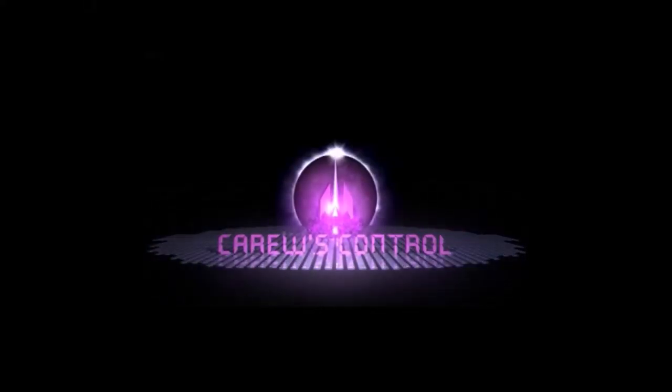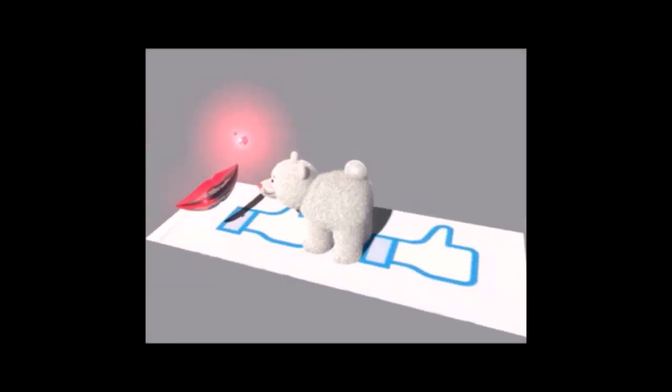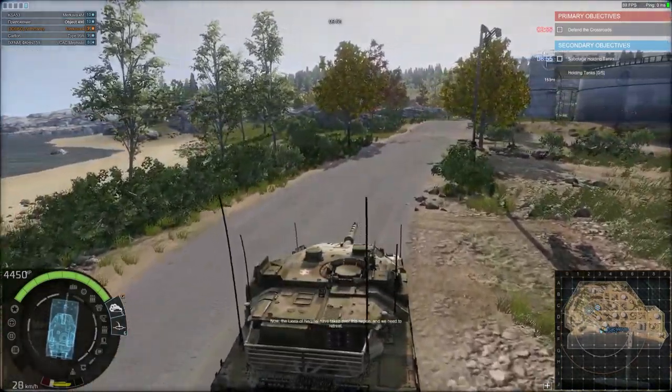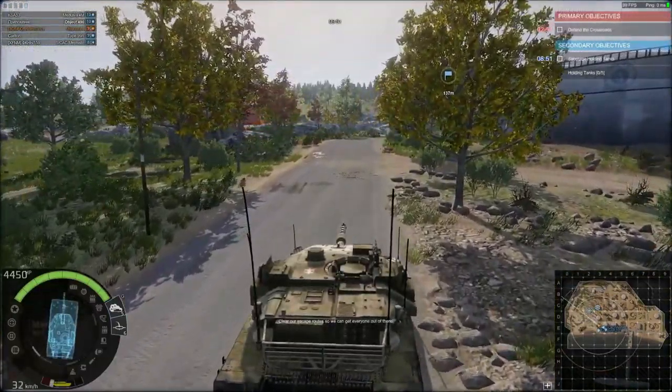Welcome back to Carew's Control and Armored Warfare. Click on the like button and show the teddy bear some love, or click on the upside down like button and kiss my teddy bear's furry fat ass. And let's jump right in. Operation Red Opossum. This is a basic slugfest — a confined map space where you move from one point to another blowing the crap out of them.